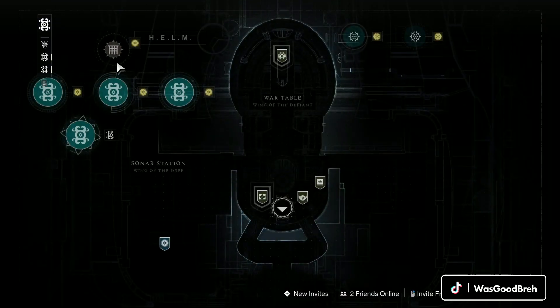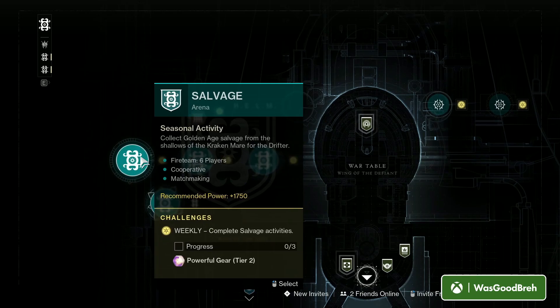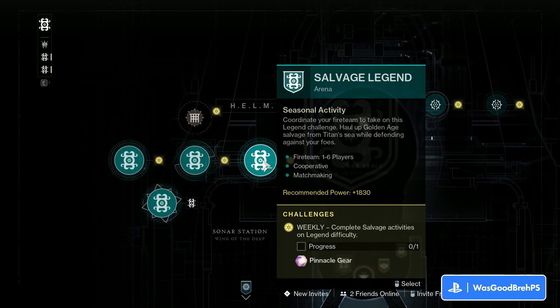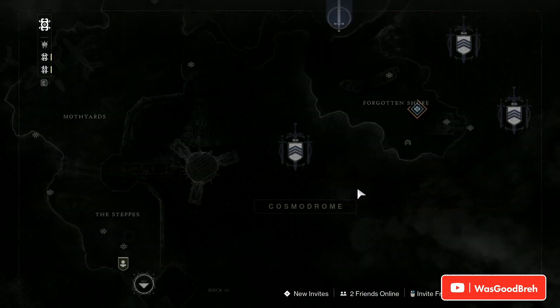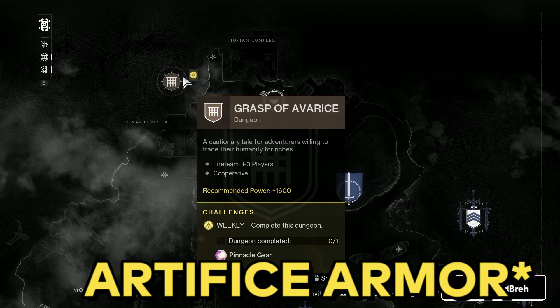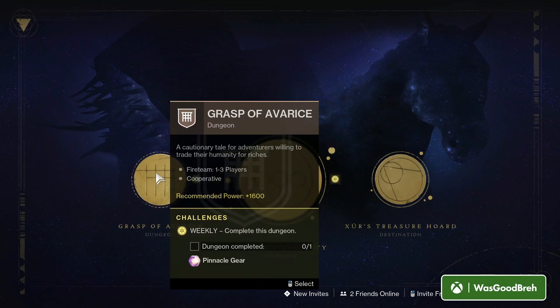Over at the Helm, we have the season story if you haven't done it, along with the activities — this gives us powerful gear, and the legendary version gives us pinnacle gear. We also got the Ghost of the Deep dungeon. Over at the Cosmodrome, the Grasp of Avarice is in rotation this week, so it's a good week to farm pinnacles. And at Eternity we have Dares of Eternity and the Grasp of Avarice again — not sure why it's doubled.